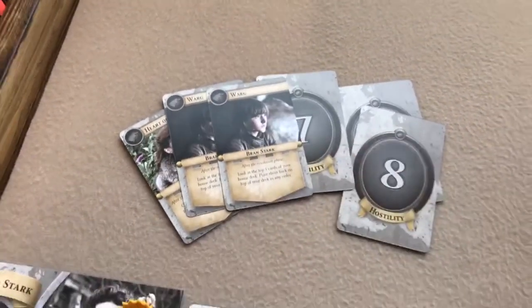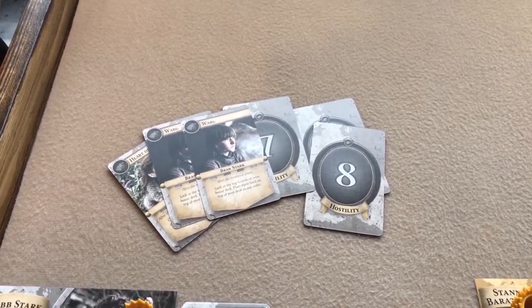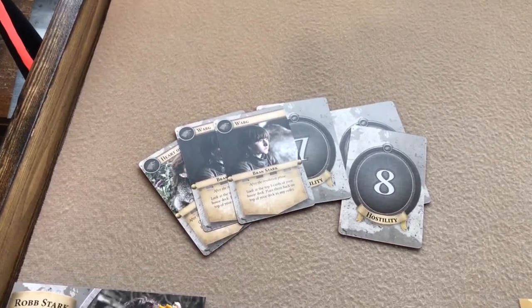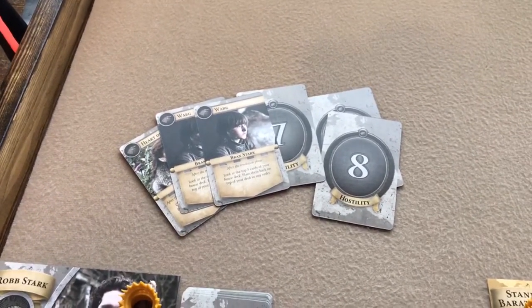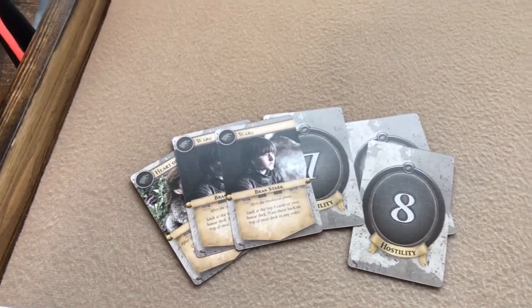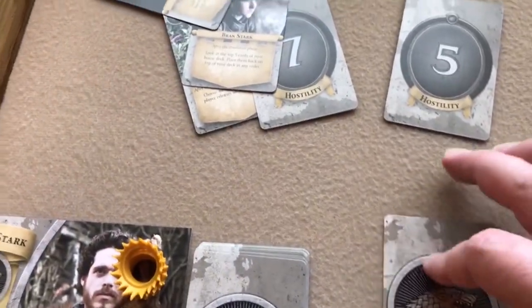There are also truce cards. If you can convince the player you're facing to play a truce, neither side loses and both get a reward. But if someone agrees to a truce and then doesn't play one, you automatically lose — though you do get a small bonus if betrayed. We'll go with hostility this time, so we're trying to play the highest card we have — an eight — placed face down.